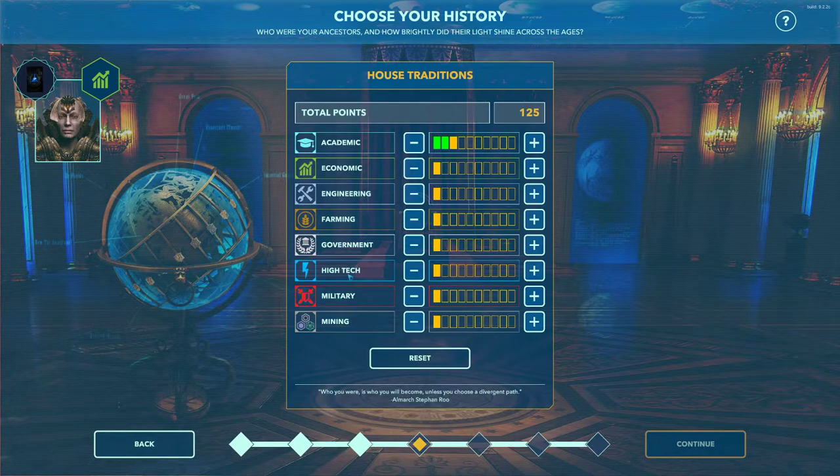These traditions are all important in their own way. They also set your starting stockpile — for example, if you have a low mining skill you won't have many materials to start with, and if you have low farming you won't have much food. High skills in farming, mining, or high tech give greater stockpiles, but at the expense of other things. You always have a base of 10 points and can't go below that. My academic minimum is 30 points due to my 20 culture bonus plus the 10 free points.